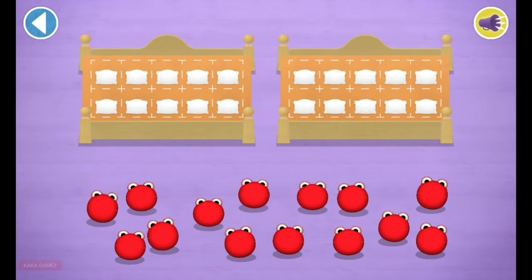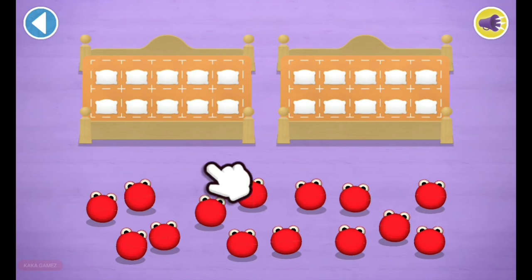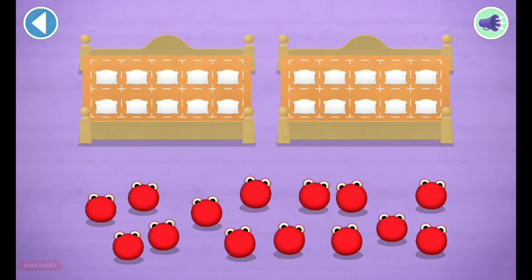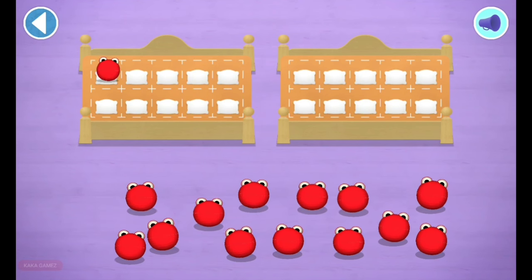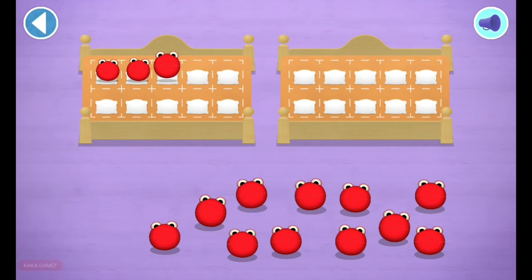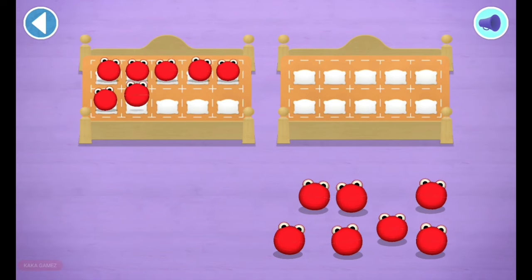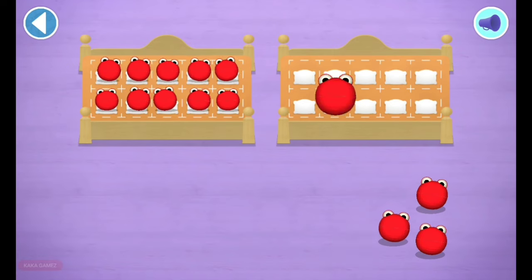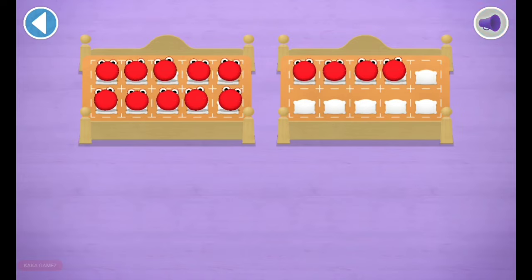Can you pop the number blobs into their beds? How many are there all together? 2, 3, 4, 5, 6, 7, 9, 10, 3, 4, 5, 7, 12. Which number block matches the number of number blobs?